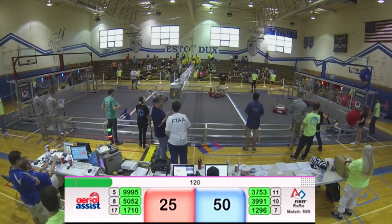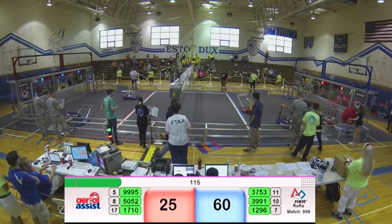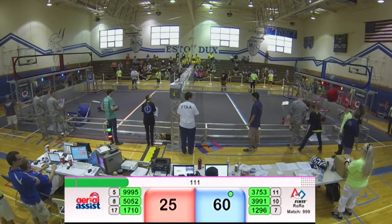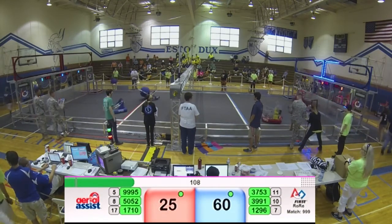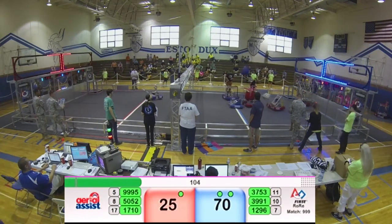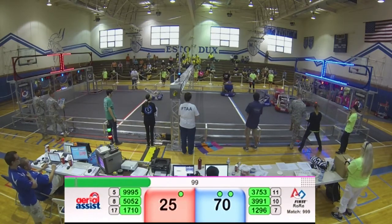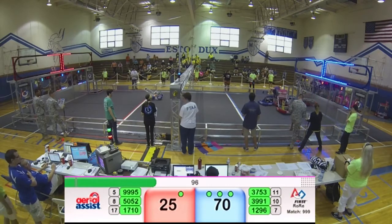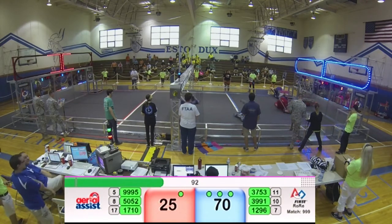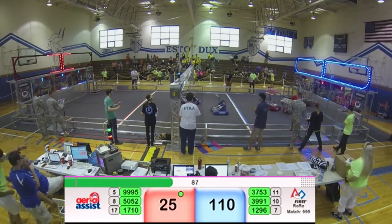Blue Lights is going to try to score, and they do. 1296 scoring very well. It looks like the Minicans have the red ball. Night Vision puts a truss — hits the referee with the truss. 1296 quickly going for a score, full cycle. Very commanding lead by the Blue Alliance.